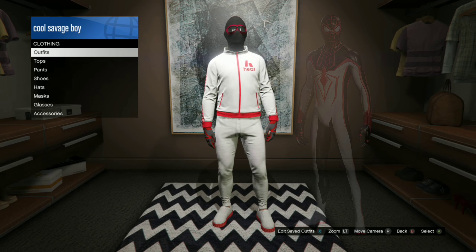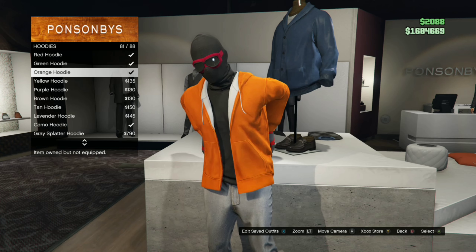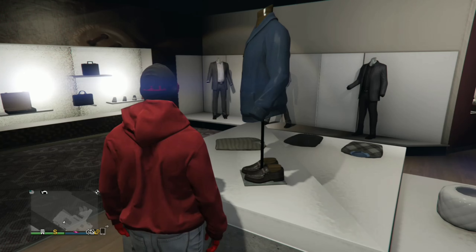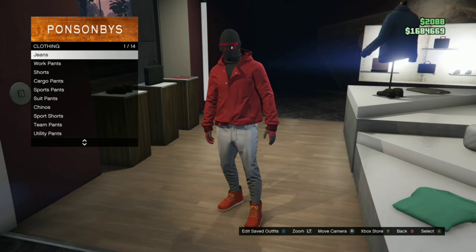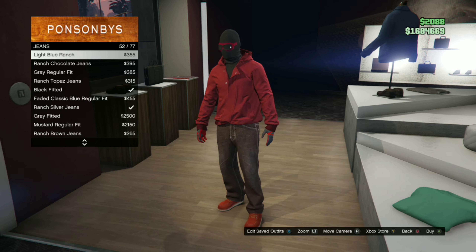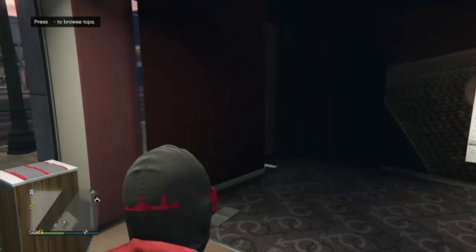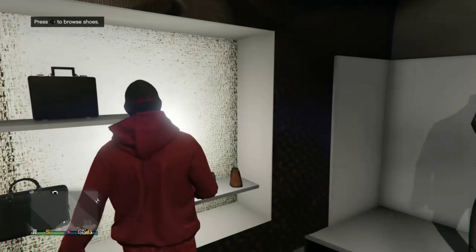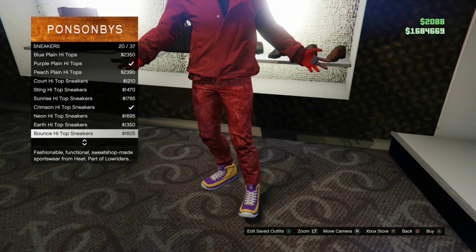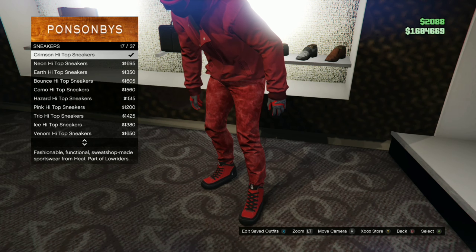We're going to keep the mask and gloves for this. First thing you want to do is go to Hoodies and pick the Red Hooded Jacket. Now we go to Pants, go to Jeans, and pick the Red Splattered Fitted Jeans. Now go to Shoes, go to Sneakers, and pick the Crimson High Top Sneakers.